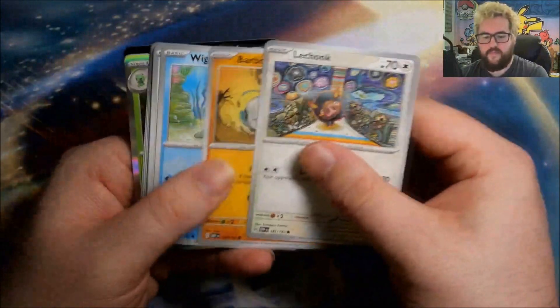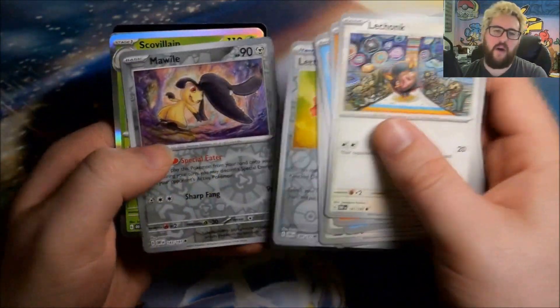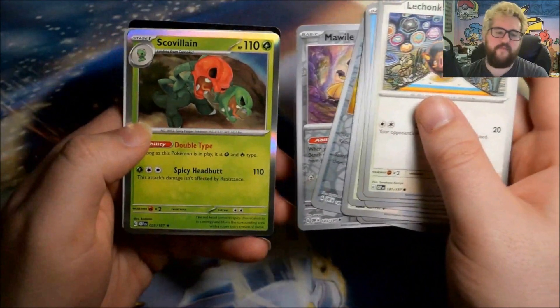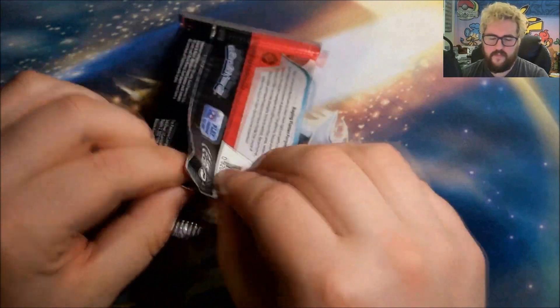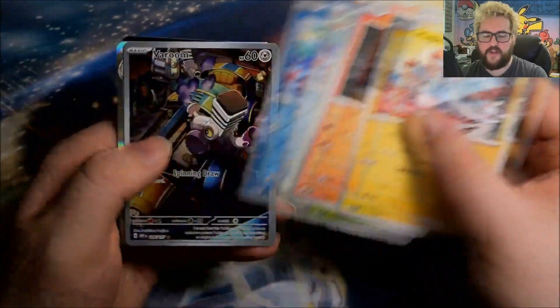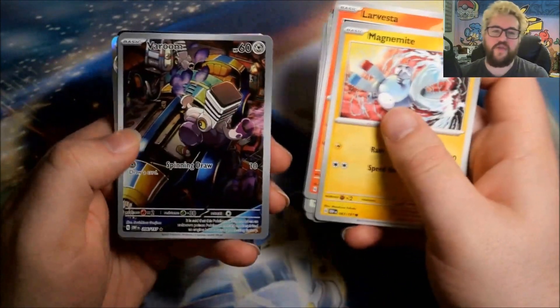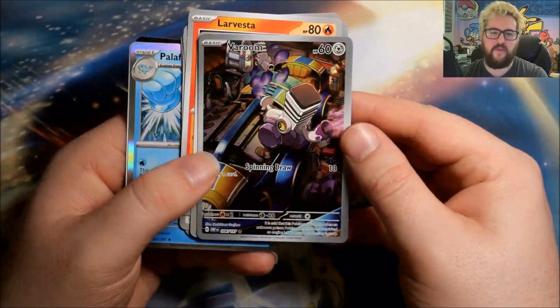Next pack: reverse Letter of Encouragement, reverse Mawile, and a foil Scovillain. Then reverse Weasel — and there's a nice illustration rare, illustration rare Varoom! And a foil Pal Pad to go with it. Very nice one.